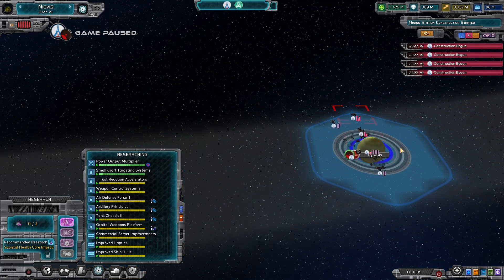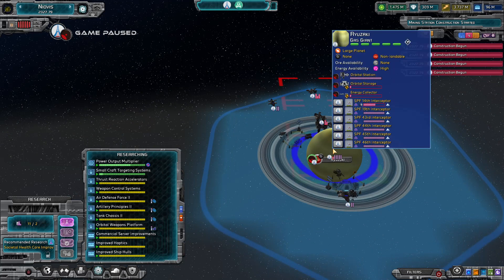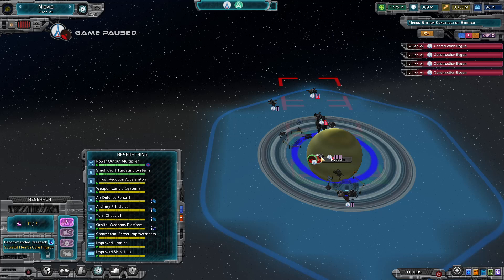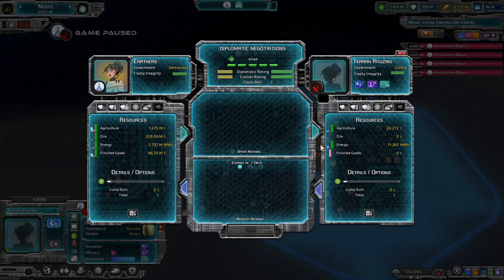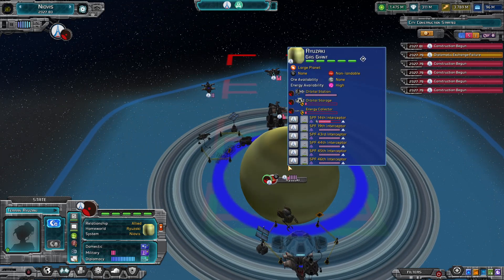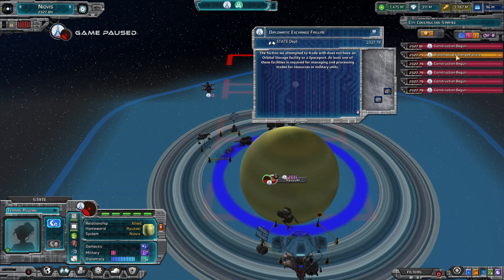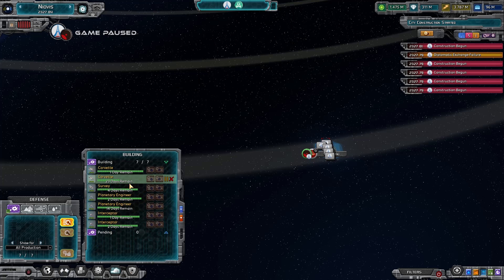I can't do mining stations there. Why not? Because he doesn't have... why not? This guy definitely needs some stuff. He's got no finished goods. Whoopsies — let's give him a million. It's because he never was able to build the orbital transport — the orbital supply. Let's go ahead. Oh my God, we're building so many things.